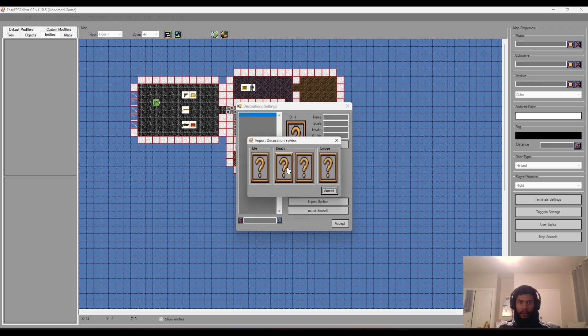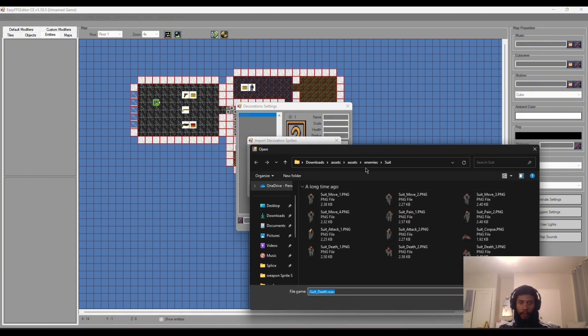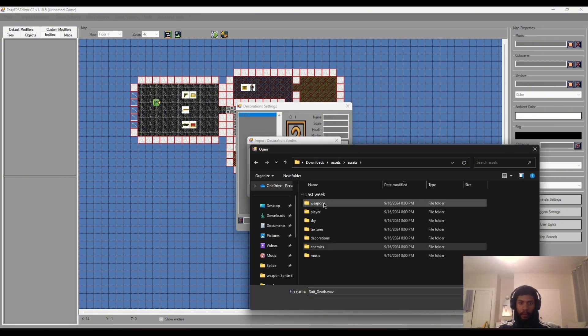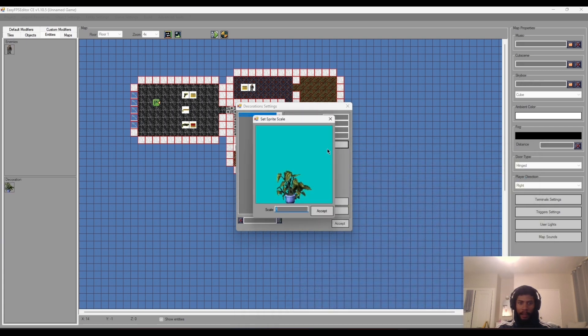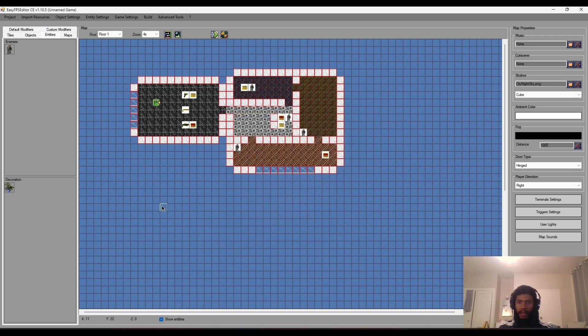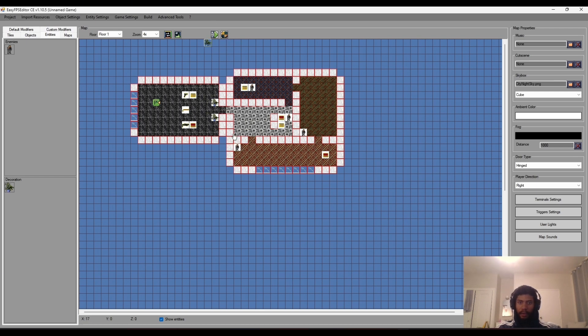For this decoration we have Idle, Death, and Corpse options, but we'll just need an Idle sprite. I'll go back to our assets folder, go to Decorations, and select Plant One - there's our little plant. The scale looks nice. I don't want it to be breakable, Solid is fine, everything's looking good. It doesn't need sounds because it's just a decoration. We'll accept that and now we've got our plant in the Decorations tab. Let me click on it and place it down to see how it looks in game.